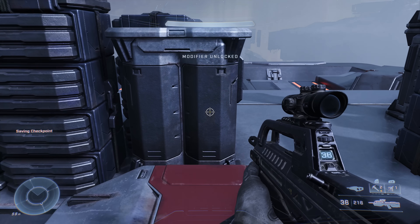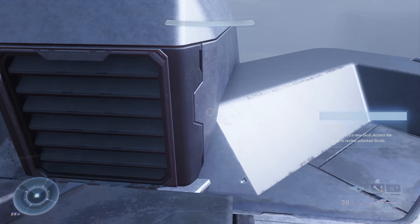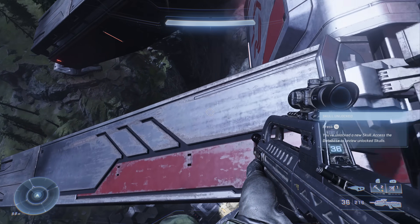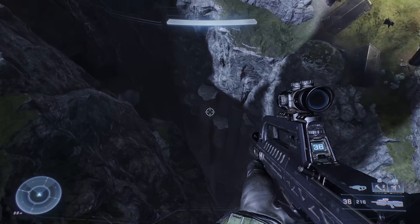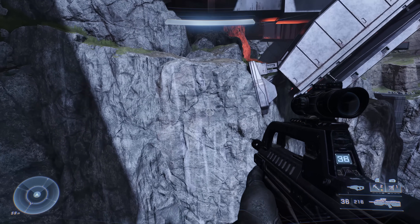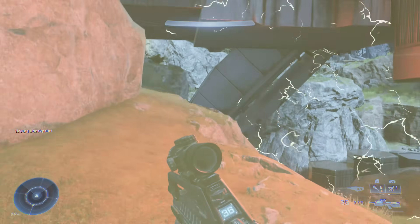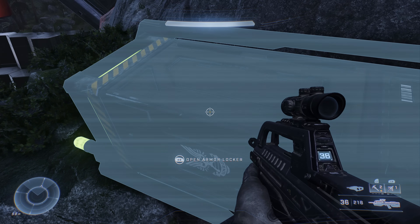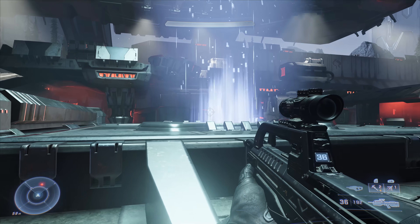That's your first skull found in the open world section of the campaign — I was surprised they put them here given how massive the map is. Now go to the back left corner of the Tower, all the way at the bottom. Drop down carefully to avoid the bottomless pit and go to the back side of the Tower. Underneath it in the back there is a locker — use the scan function to highlight it and open it up.